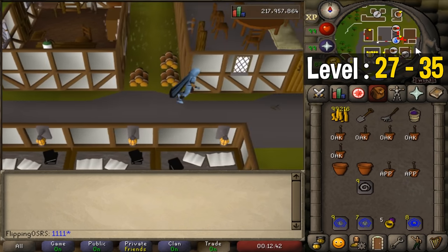Once you reach level 35 farming a couple things are going to happen. First, you will have upgraded your regular tree from an oak sapling up to the willow sapling, and your fruit trees are going to go from apple up to banana. However, on top of that at level 35 you will unlock a brand new type of patch — the hardwood tree patch on Fossil Island. You will need to have completed the Bone Voyage quest, which I would highly recommend having done before level 35. Hardwood trees are extremely cost effective and very low effort — there is only one patch location but there are three patches for you to plant.